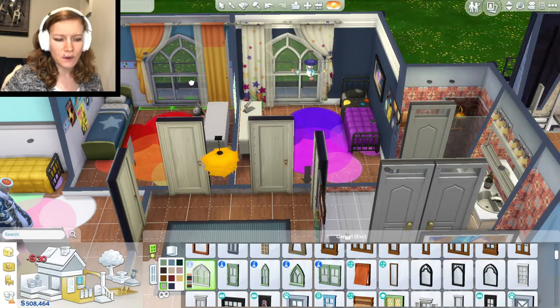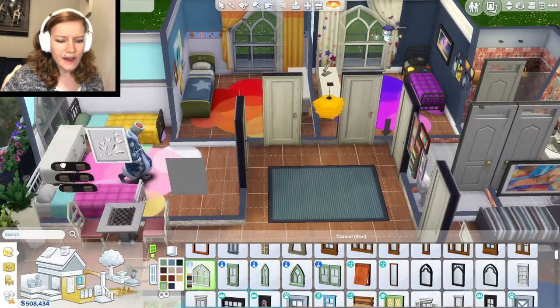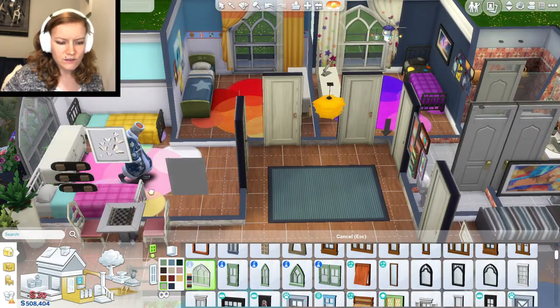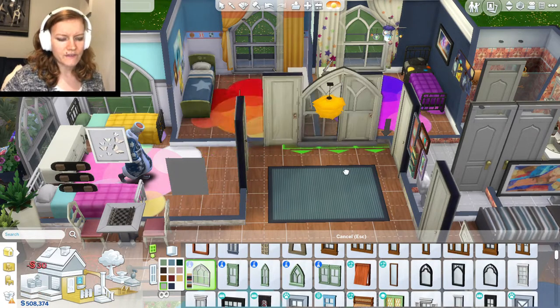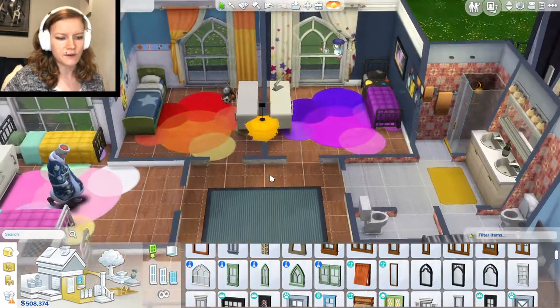I had the toddler room downstairs for a while. It looks like I don't have the windows for this house that I got off the gallery, so we'll just pop some windows in here. I like these — they look kind of magical even though I think they're from the StrangerVille pack. They still look pretty cool. Let's give this other room a window too while we're at it.